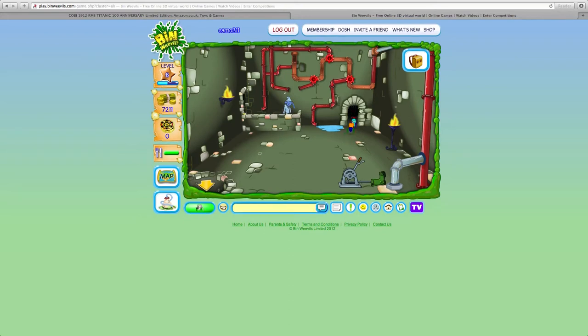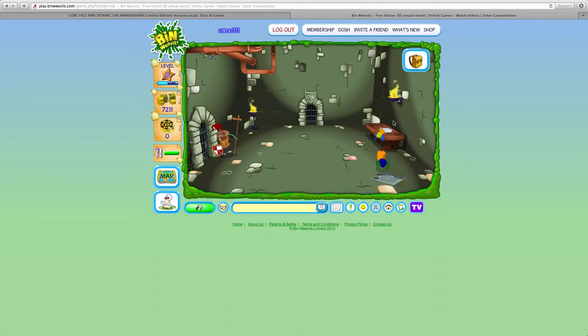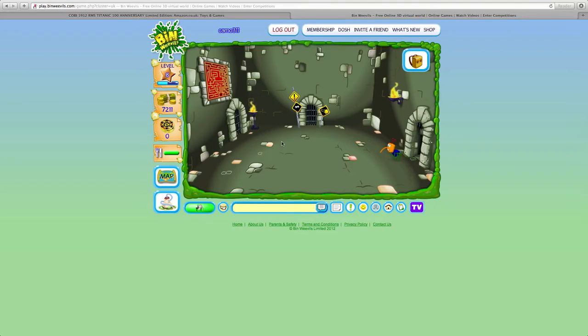On this plate there should be an apple. You talk to this guard who is hungry and then give him the apple, and he will let you through. Very nice.